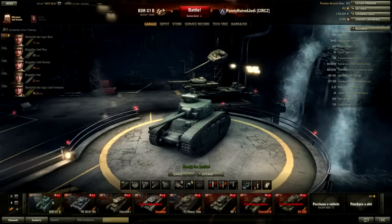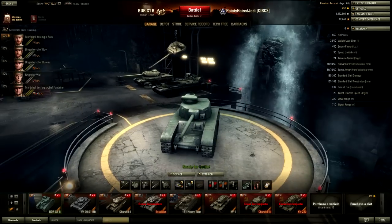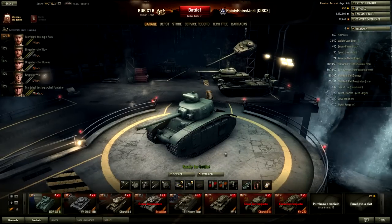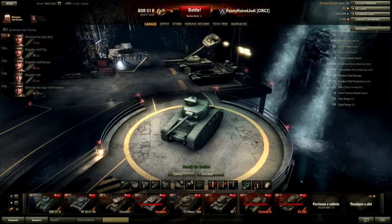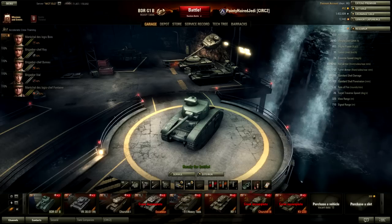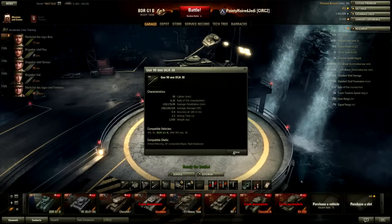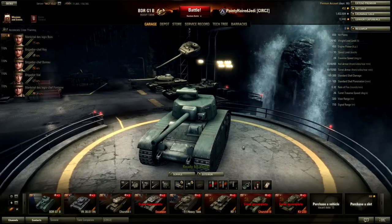Last but not least we have the BDR G1B, the French one, which is a bit of an odd beast. It's quite tall, like the T1 Heavy — not as big or heavy, but not as mobile. The main feature is it has pretty damn nice alpha damage for tier 5: 240 damage per shell. It's nice in that regard but can be maybe not as newcomer-friendly as say the KV-1.